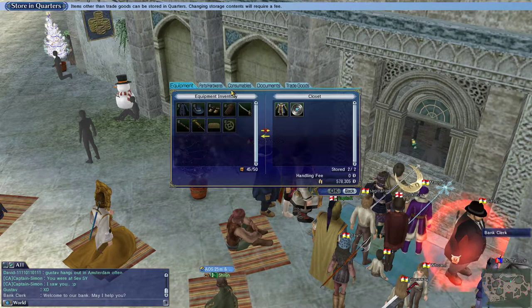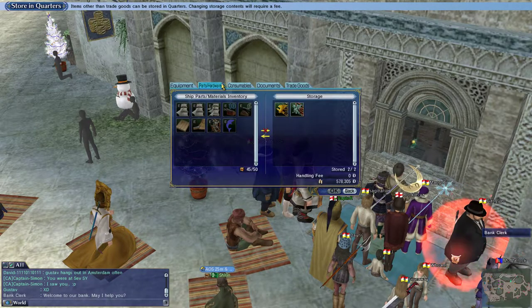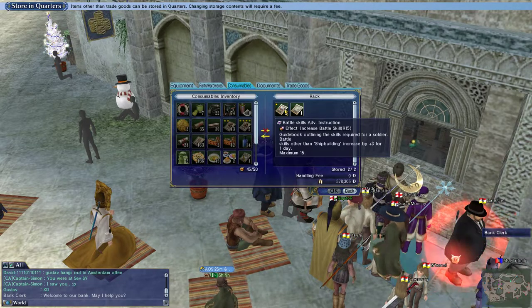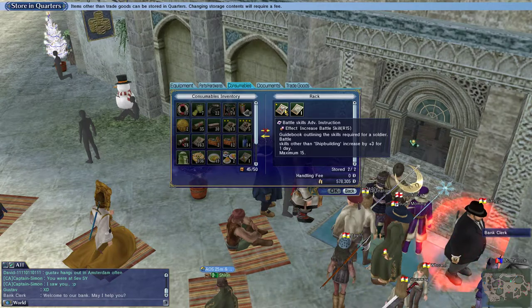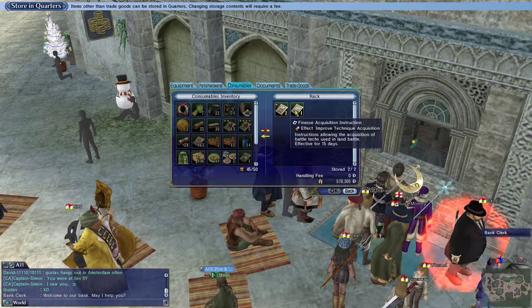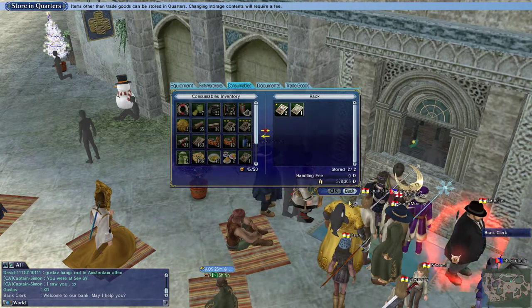What about in quarters? Oh, look at that — a guidebook outline of the skills required for a soldier, other than shipbuilding, increased plus 3 for a day. So battle skills get plus 3 for a day. It's not bad, but I don't know anything about that.